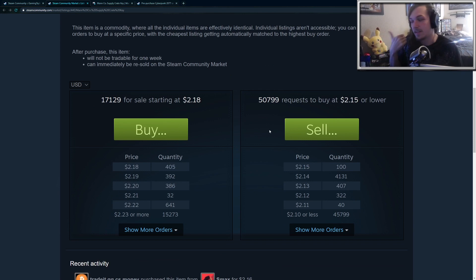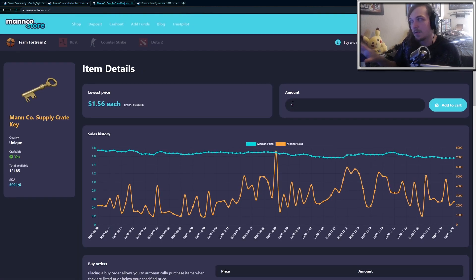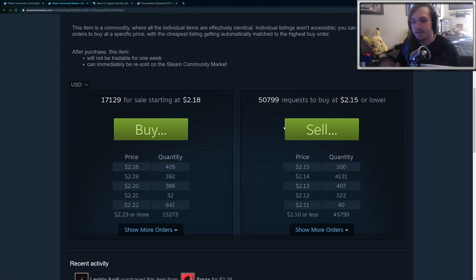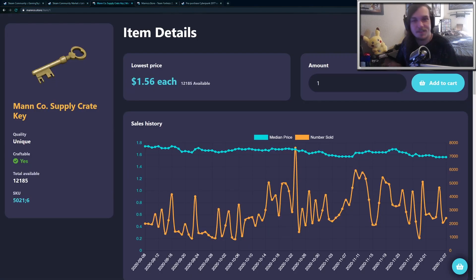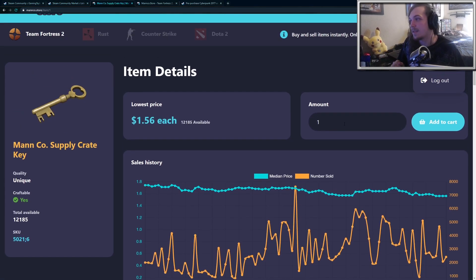What I'm going to be showing you is how to get them for extremely cheap. This is a third-party site called Manco Store. People buy TF2 keys, use them for trading, and then sell them for real money — that is why there's a discount. On the Steam marketplace, there's a heavy fee of about 30%, and you can only sell them for Steam credit. There are other websites where you can purchase TF2 keys, like marketplace.tf, but currently I think this website is the best.